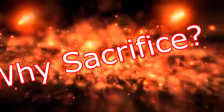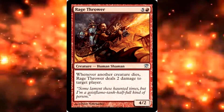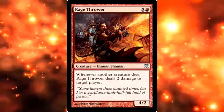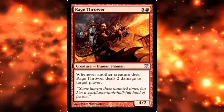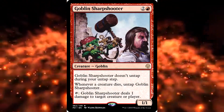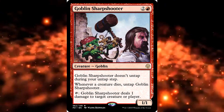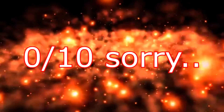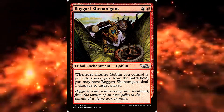Now why sacrifice your creatures? The first card I have is Rage Thrower. Rage Thrower is an uncommon from Innistrad. It's really bad in most things because it costs six, however in Commander in the right deck, it's crazy. Every time you sacrifice a goblin, you deal two damage to target player — that adds up really fast. Next we have Goblin Sharpshooter; you can use it to ping something every time a creature dies and then it untaps. Next we have Boggart Shenanigans — it's a tribal enchantment that says whenever a goblin dies, it deals one damage to something. Again, using the goblins as cannonballs to bombard your opponents.